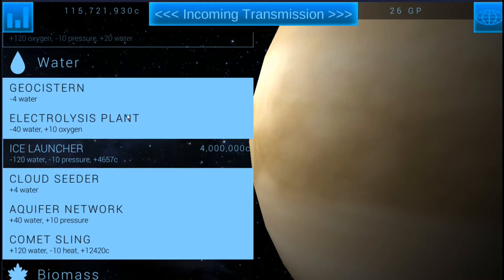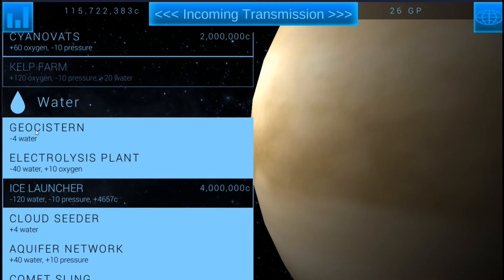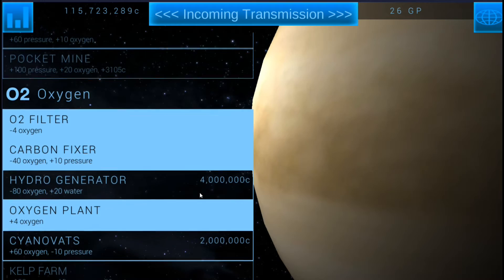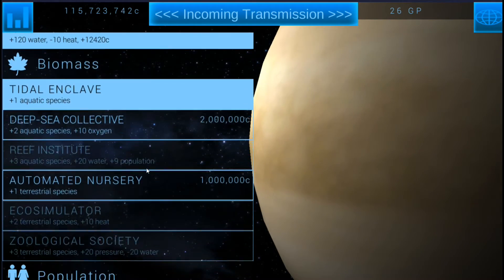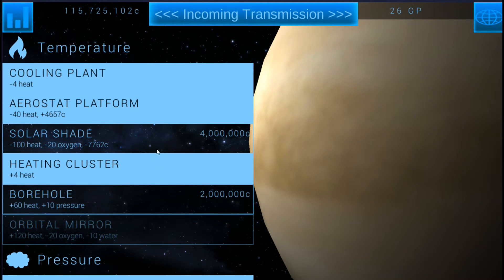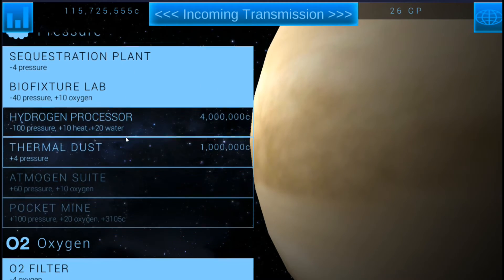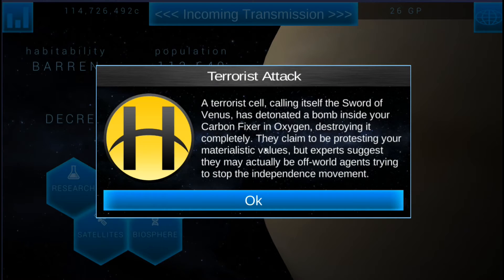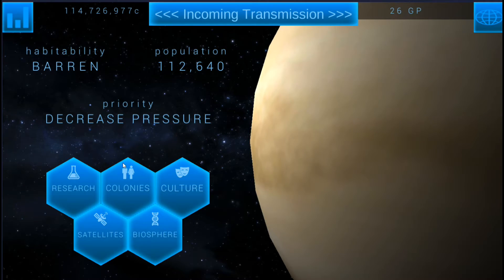All we'll have to do is build ourselves a geocistern — we can even just build one of those, upgrade it to like 10, and just kind of keep an eye on it to make sure we get rid of it when the time comes. There were a couple other things: we got the heating cluster, and the thermal dust is going to be next, just in case we've got to mess around. We shouldn't need it, but there's a possibility we might.